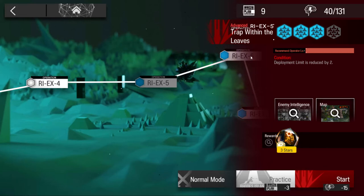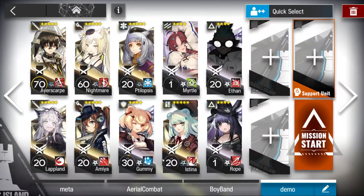Alright, let's do RI EX-5 challenge mode. Already on six stars. You're gonna need two range guards — make sure to use the skill where they can do arts damage. Two ST casters, AOE healer, healing defender, Myrtle, first skill, a slow supporter, Eden, and Rope — Rope for skill. Let's go.